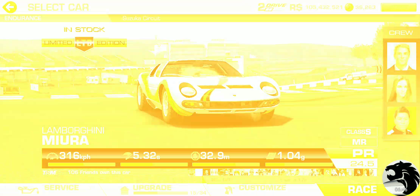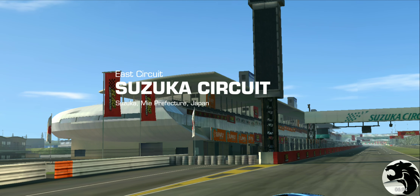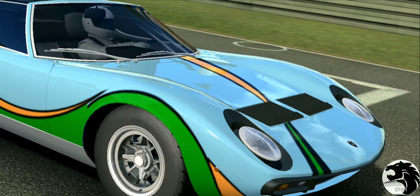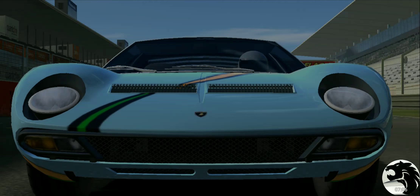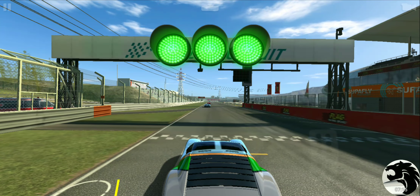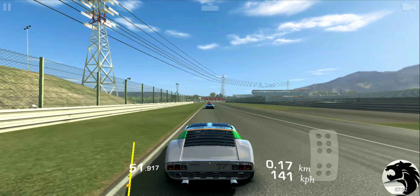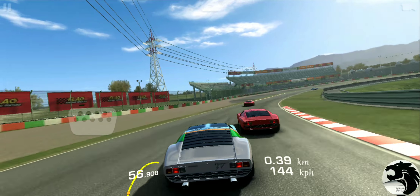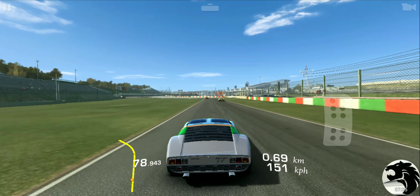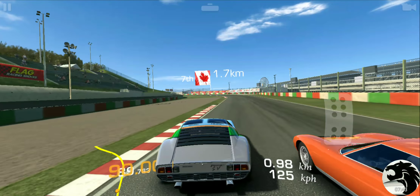With that said, let's get going on this first endurance race at Suzuka East Circuit — 5.8 kilometers is what I have to hit. There's currently a customization discount going on, but it's still a gold discount, not racing dollars. I'd much rather spend on upgrading the car than customizing, or just go with a full upgrade since it'll probably end up costing something comparable.